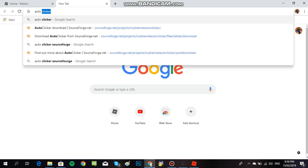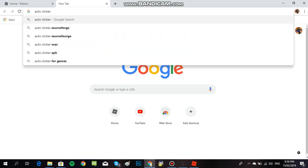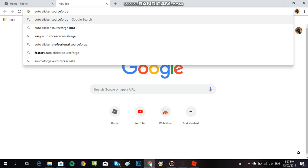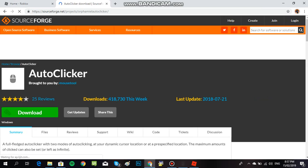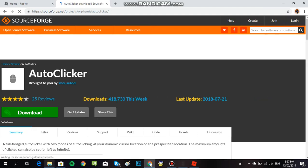Just click the link down below in the description, or just type 'auto clicker SourceForge' and hit enter. Then just click the first link and download it.